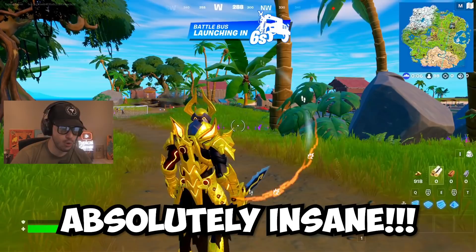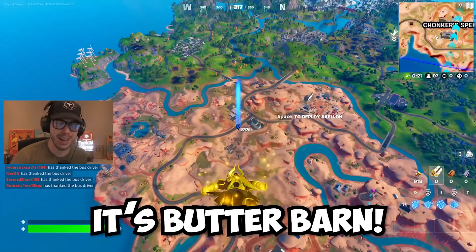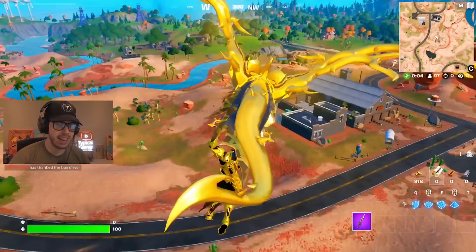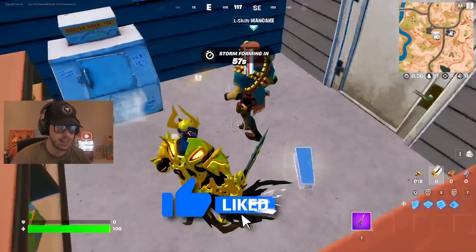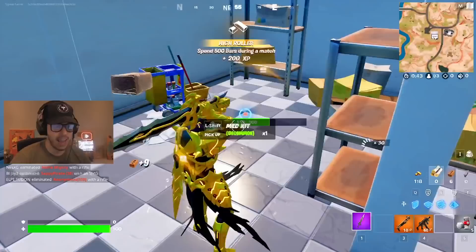He looks absolutely insane — best looking skin in Fortnite. For this challenge it's gold weapons only, so I'm dropping right away and we're headed to Butter Barn. You might ask why Butter Barn — well, Man Cake over here sells a gold pump for 400 gold, and on top of that he sells a gold Stinger SMG for 400 gold.